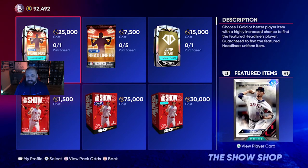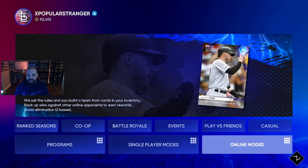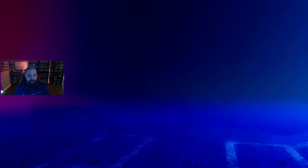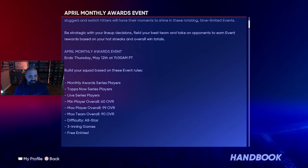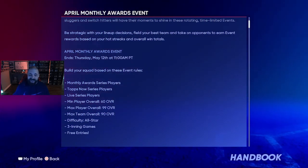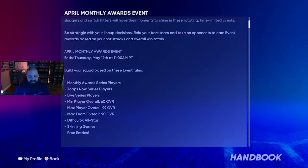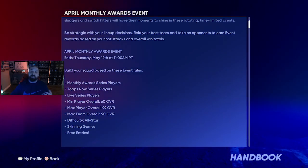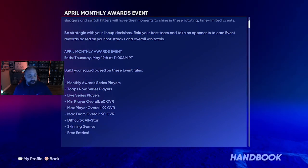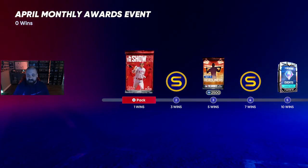There's also a brand new event where you can earn a free 91 overall diamond Trevor Story. The event rules: you can use monthly award series players, Tops Now series players, and live series players. Minimum overall is 60 per player, max is 99, and your max team overall is 90. So basically it's live series players plus all the free cards you earn from the program — the Rizzo, Dawson, Tops Now, and monthly award cards.